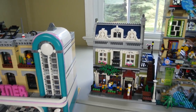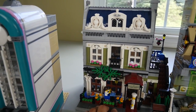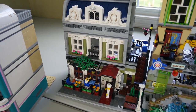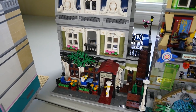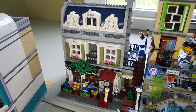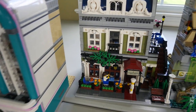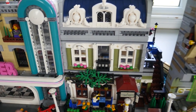Moving on, we have the Parisian Restaurant, which is another personal favorite. This was actually the last modular I built next to Ninjago City, and I think it looks absolutely amazing. I like how most of the modulars — except the diner — blend really nicely together while also having their own unique take. I'm not going to take this one apart because my hands are getting extremely tired, but you guys can wait for the review. It looks magnificent.